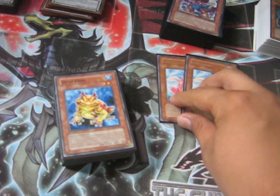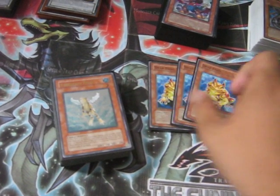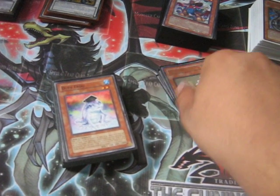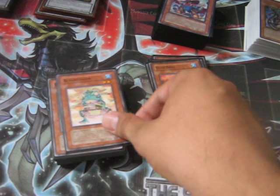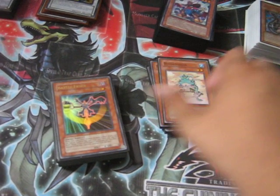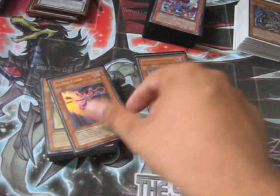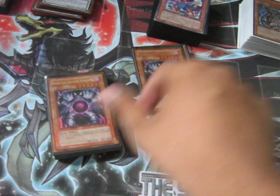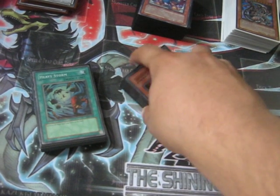Two Substitoad — usually people run three, I like playing two. Three small frogs. Two Treeborn Frog, both Ultimate Rare, picked them up this past week. Three Dupe Frog. Two Ronintoadin — those are for the frogs and Monarch monsters. Three Faders for tributes. Two Light and Darkness Dragon. Three Caius. Two Raiza. And a Mobius. That's the monster lineup.